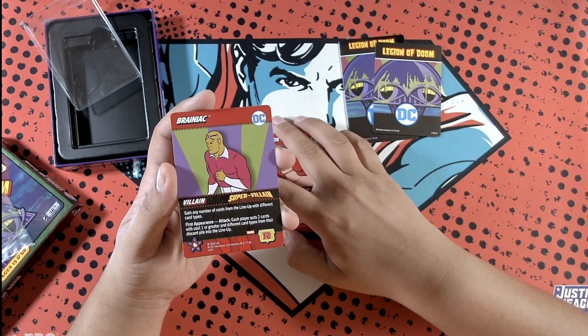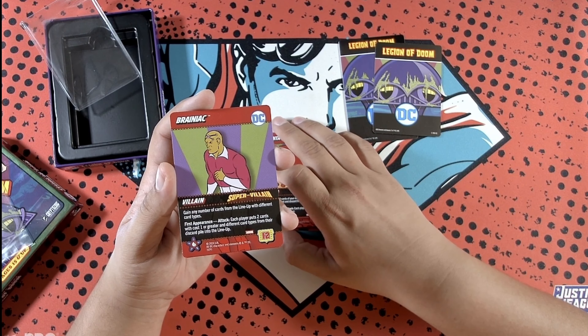Bizarro: plus seven power and gain a weakness. First appearance attack: each player destroys two cards in their hand.